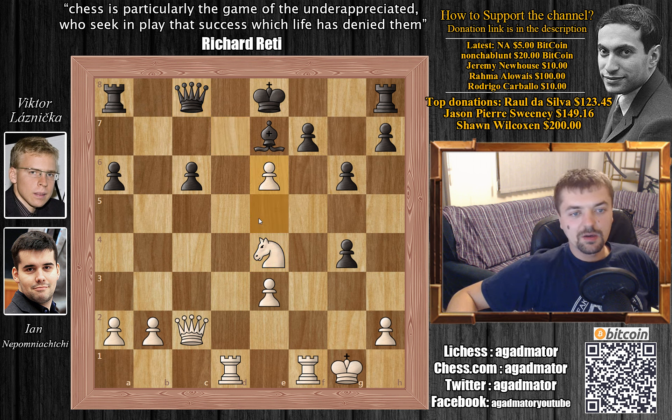This is the moment similar to the Jobava-Bareev game. Now Viktor can capture with Queen captures on e6 or with f captures on e6. In the game, f captures on e6 was played, which was a terrible, terrible blunder. But before I show you what happened in the game, let's check what happens if Queen captures on e6. It doesn't seem like that hard of a variation to calculate, so I wonder why Viktor decided not to go for this — maybe it was time trouble.